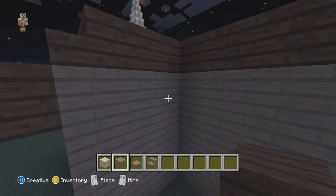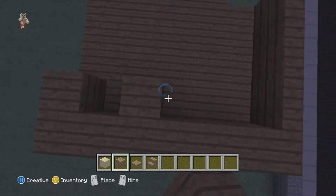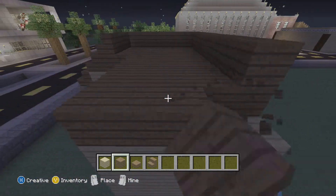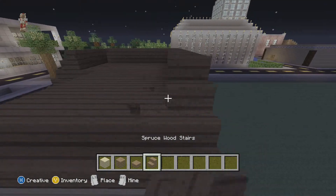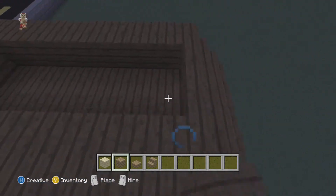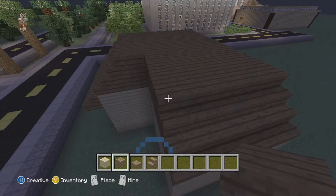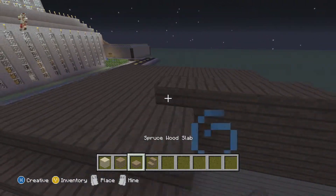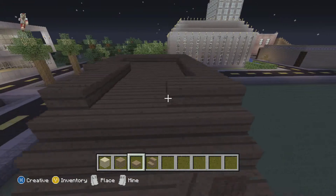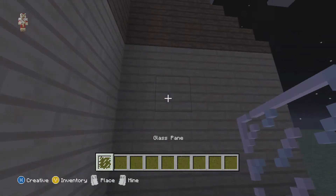Once you have it like this, go one more layer higher. Destroy this area and just make it look like this. Now you just use the regular slot and keep the insides open.